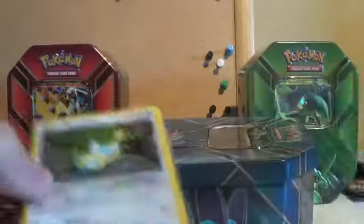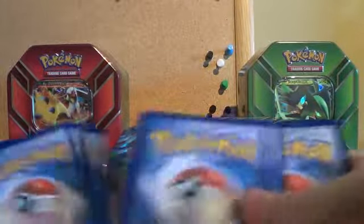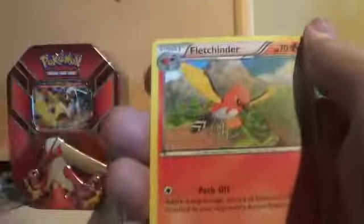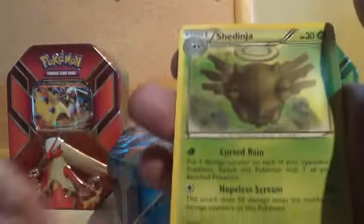Second one. We've got a Dunsparce, Spearow, Natu, Nincada, Gligar, Unfezant, Fletchinder, Altaria. The reverse foil is a Dratini and the rare is a Shedinja.